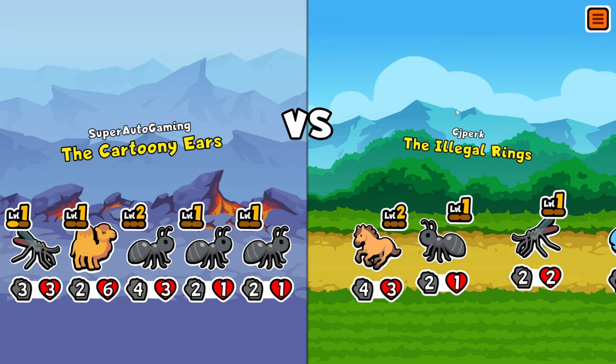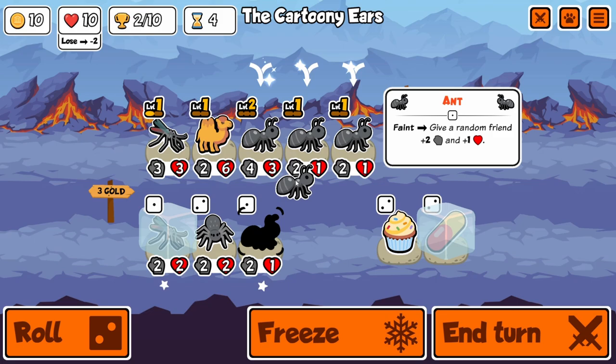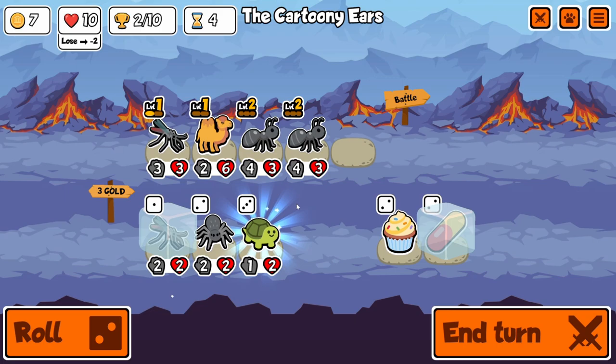Getting all these ants really early helps us out to attempt to get a perfect game — and maybe a spoiler, but I'm pretty sure we're gonna get something kinda close to that. We can even get our level 3 ant here. We're gonna combine one. I was really hoping for another camel to get a really quick level 2 camel.